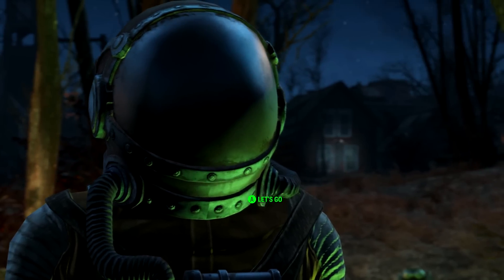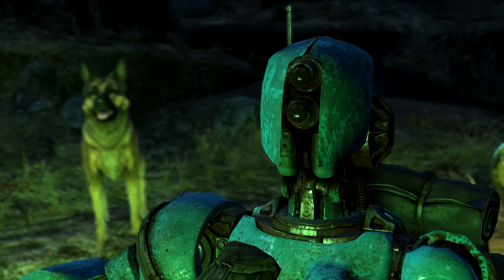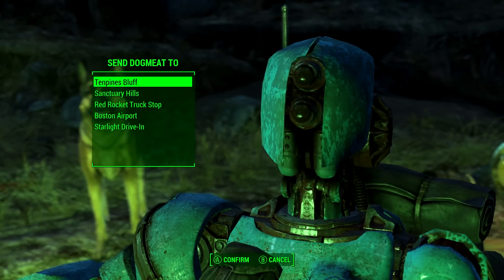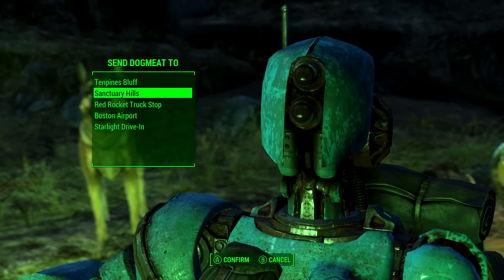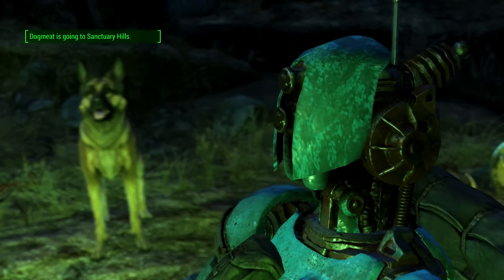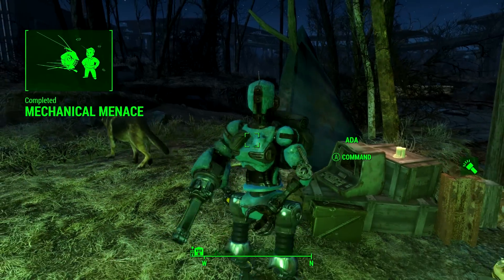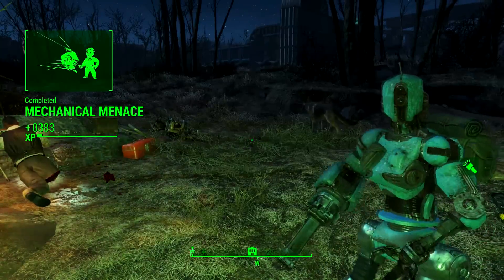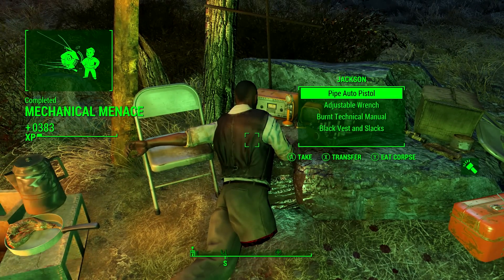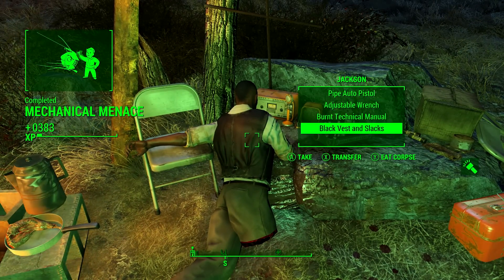Let's go, Ada. General Atomics has valuable salvage. Chances are high the robots are still there. We're going to send our current companion to Sanctuary Hills because they cannot continue with us on this journey. And let's have a quick look - we've completed that quest. This is Jackson, and Jackson's got a holotape. She's going to have some lore, so it's definitely worth a listen.